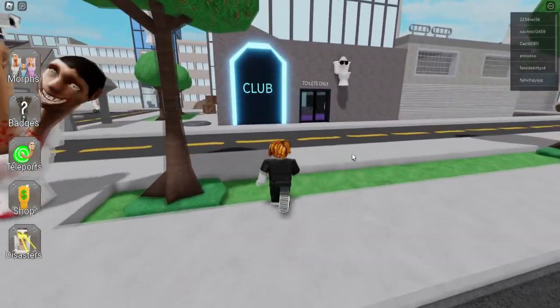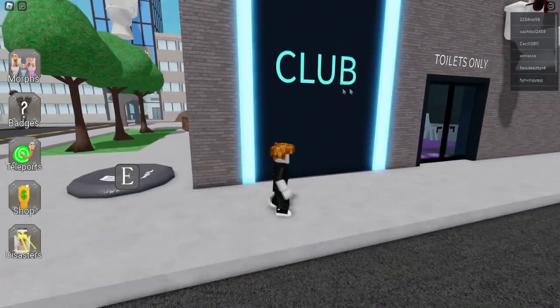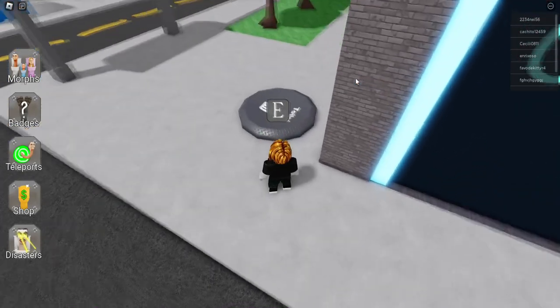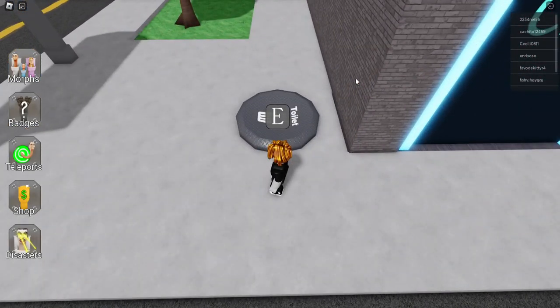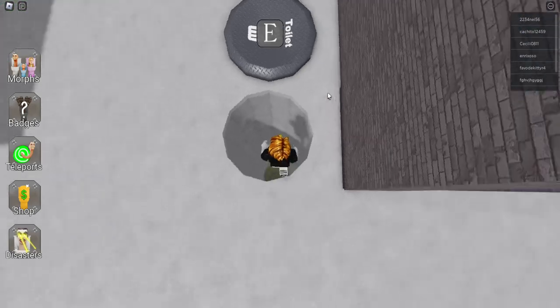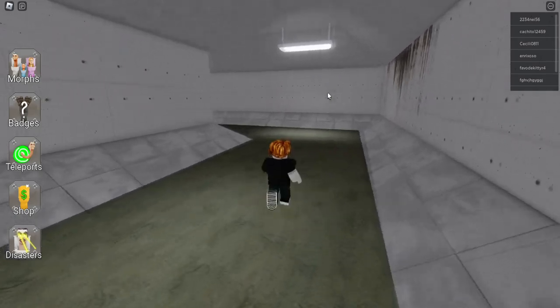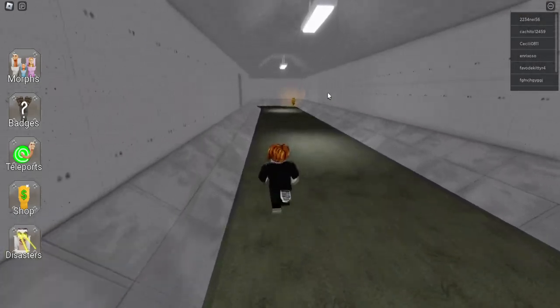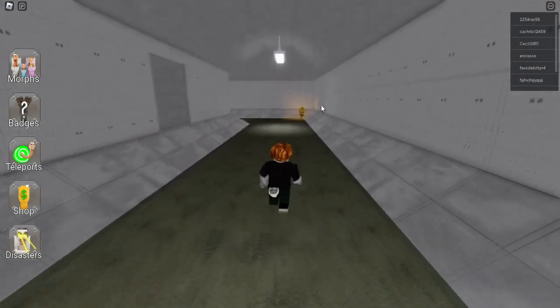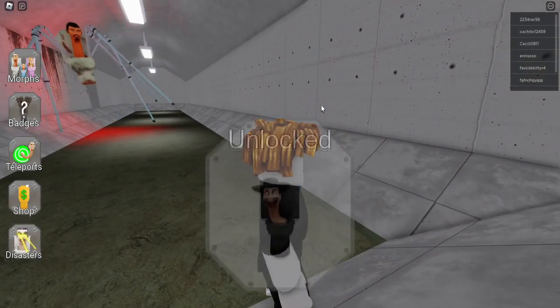For the first morph, it's really easy. The first step you need to do is go to the Club of the Toilets, and you can see that here will be the entrance of the sewers. Press the button to open it and then you will go into the sewers. You have to be careful because in this place a man appears and wants to kill you.